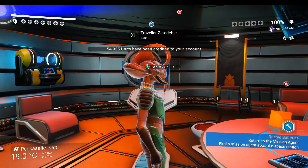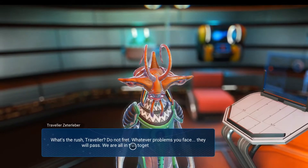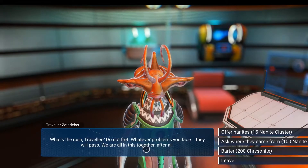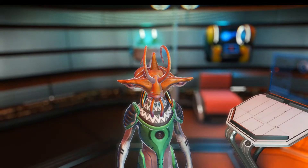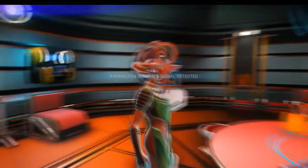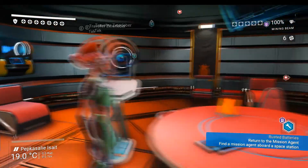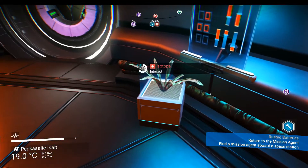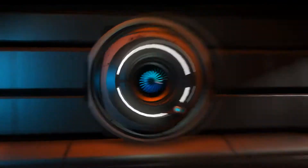The traveller accepts my offer and gives me a package in return — 4,000 base. Keep talking to him, he may give us the location of a grave. 'What's the rush, traveller? Do not fret, whatever problems you face they will pass — we're all in this together.' Travellers obviously give directions to a place of interest. Anomaly space detected. The problem with this base is that once I leave it I might not be able to get back to it, so I have to drop a marker down.